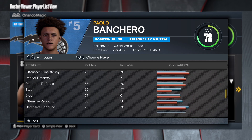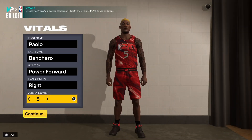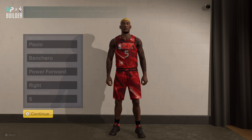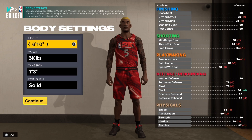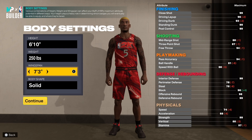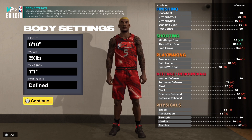So let's go to the MyPlayer builder right now. We're in the MyPlayer builder, as you can see — first and last name, you already know. When it comes to the position, power forward, right hand, jersey number is five. Now you want to go 6'10", I'm going to go up to 250 pounds. And then the wingspan, from what I just read on Google, he has a 71-inch wingspan, so that's what we're going to do. You can go defined with the body shape.